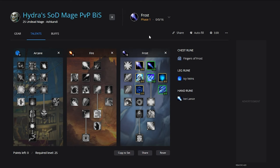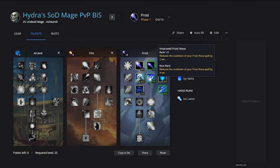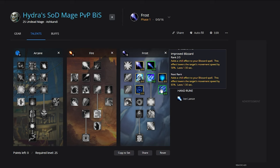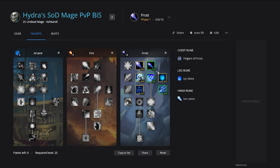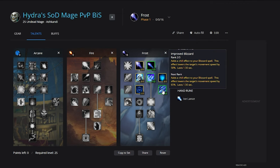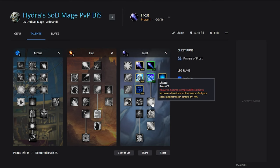For the Frost talents it's relatively simple: five out of five Improved Frostbolt, one out of three Elemental Precision, three out of three Frostbite, one out of two Improved Nova, three out of three Permafrost, Cold Snap, and then two out of three Improved Blizzard. You only need one out of three in Elemental Precision due to the extra hit you're getting on boots, and we're taking two out of three Improved Blizzard so it doesn't remove our Cone of Cold slow. We're avoiding talents that benefit from crit generally, because currently we're not able to get Shatter due to lack of talent points.